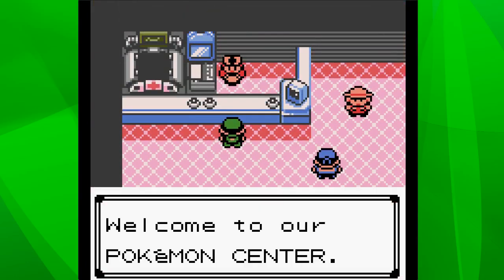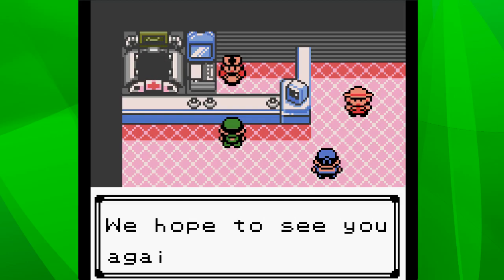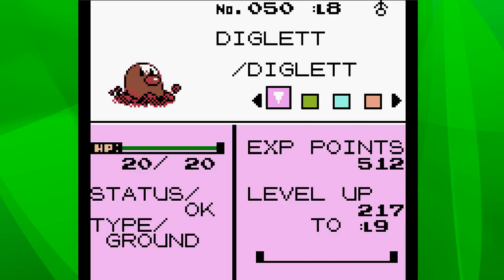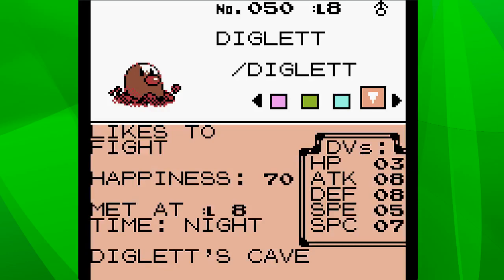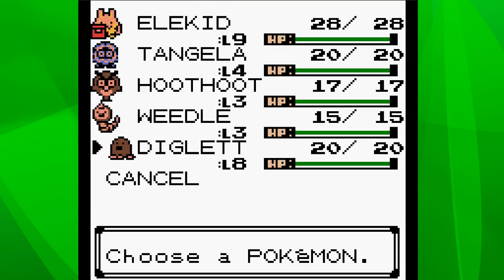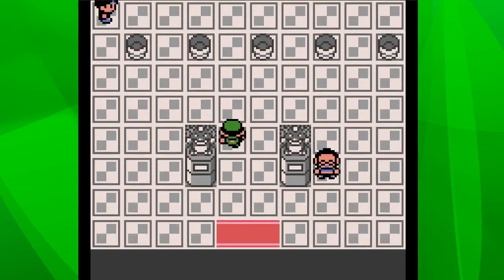Let's get healed up and make some progress. I'm going to take our new Diglett out and see what he can do against the electric gym leader, Lieutenant Surge. What does Diglett know? 20 health, Scratch and Growl - might not be too useful. Maybe we need to level Diglett up a little bit. Let's just see what kind of thing we're up against in the gym.